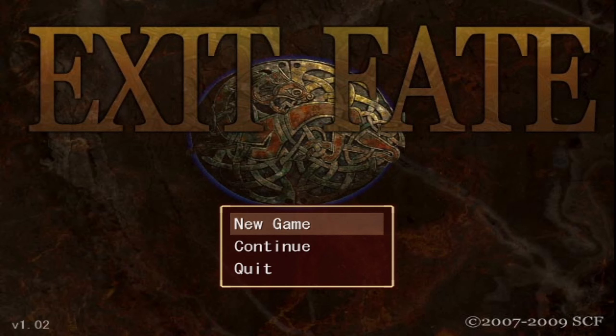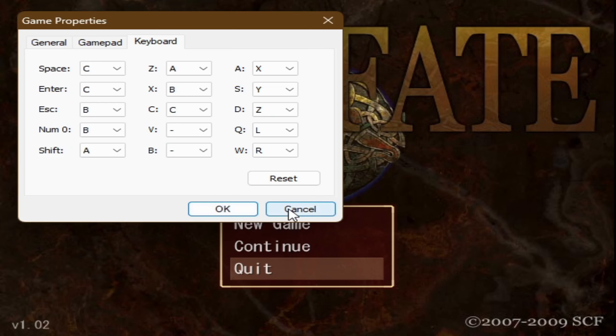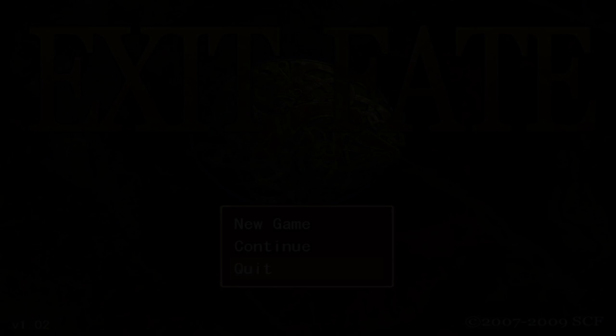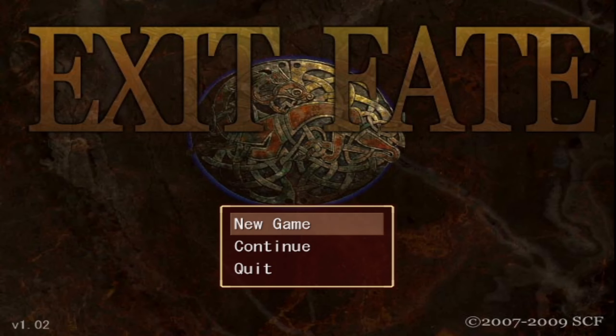So here we are, full screen. Let's go ahead and hit new game. I'm not sure the control layout. If I press F1... I don't think that tells us much. Z is supposed to be A, X... okay. C is actually — C is A, or whatever. C is okay, like select with C. So let's hit new game and here we go.